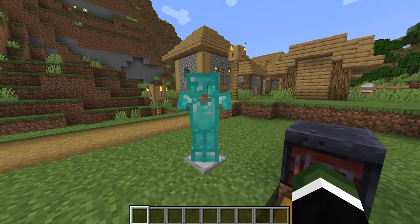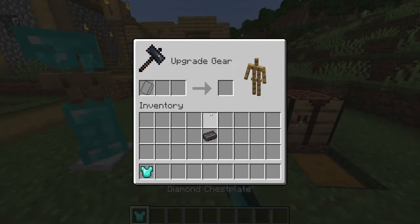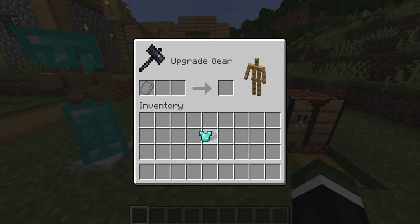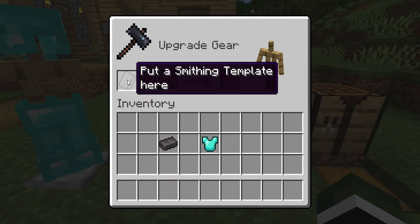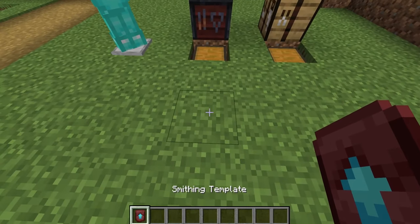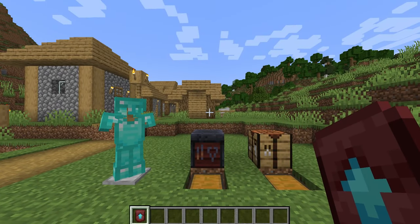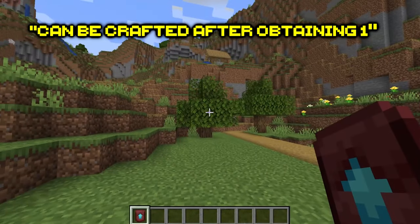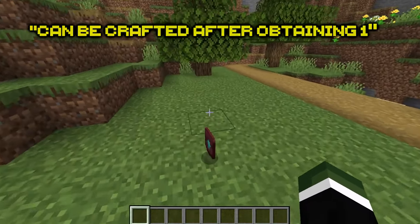What would happen previously is now that you have your netherite ingot, you'd be able to put this inside of the smithing table along with your armor and the outcome would be netherite armor. That is not the case anymore. There is one more piece to this puzzle, and that final piece is the smithing template, which cannot be obtained or crafted in the overworld — it can only be obtained inside of the nether.